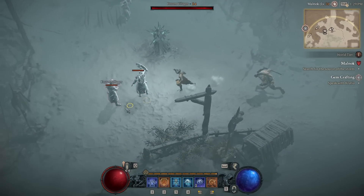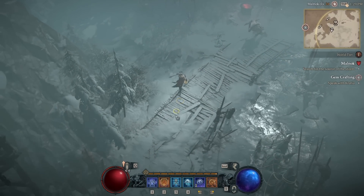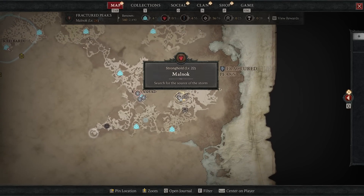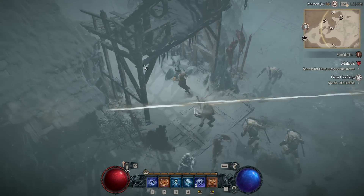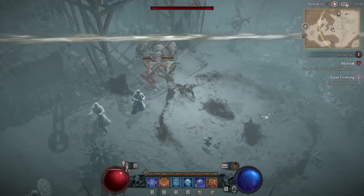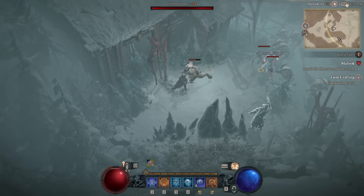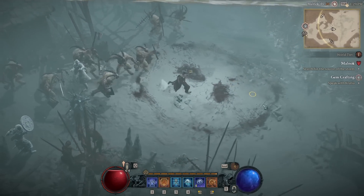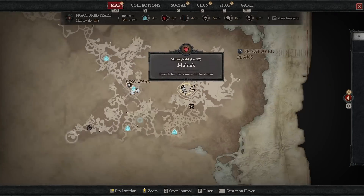I'm going to show you how to do the fastest leveling in Diablo 4, at least early to mid-game. When you first come here, you'll have to do this world side quest where you have to go up to these edges and get up to enemies that are up high. Then you have to kill them in order to unlock a boss at the center and then kill them too.